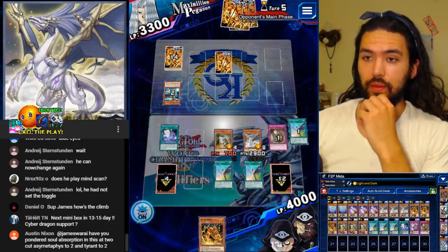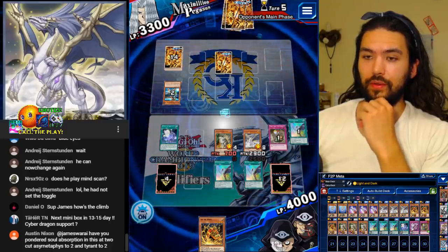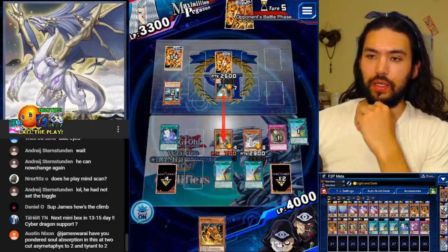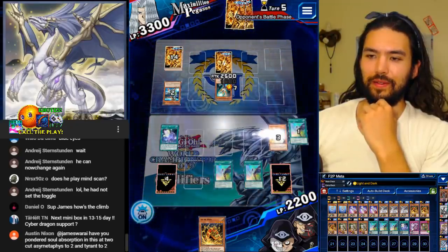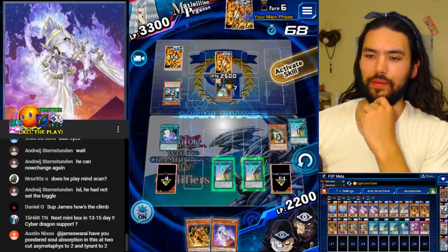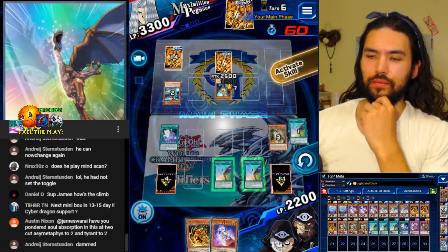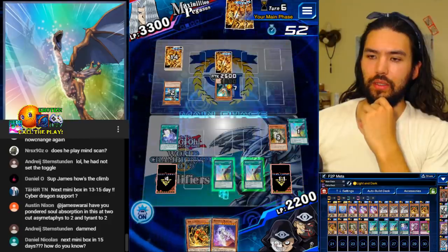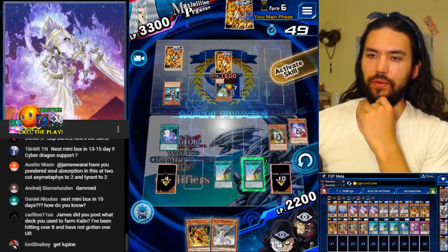That's all I got. Have you pondered Soul Absorption in this — cut Ace and Metaphys to two and Tyrant to two? I think more monsters is the answer — never cut monsters. That's my ninja way. Let's banish Nephthys — minus a thousand. That was kind of perfect.